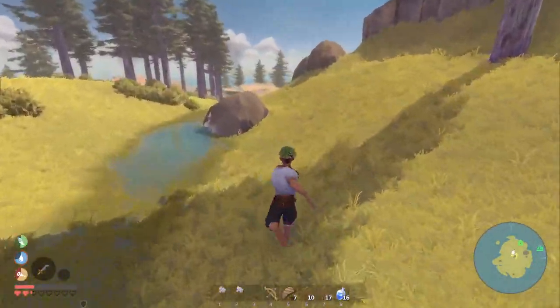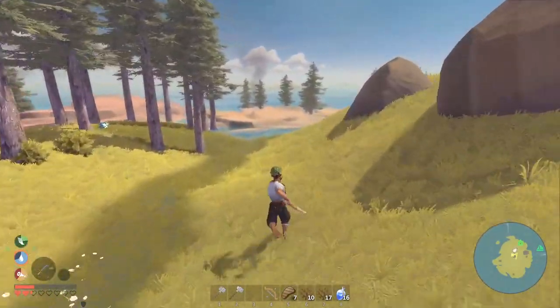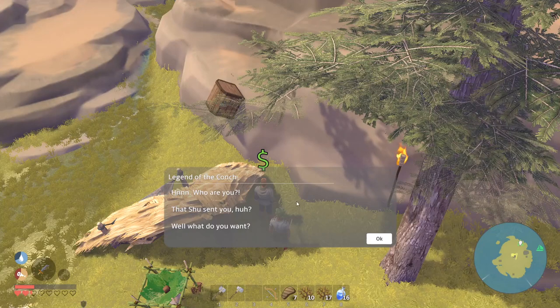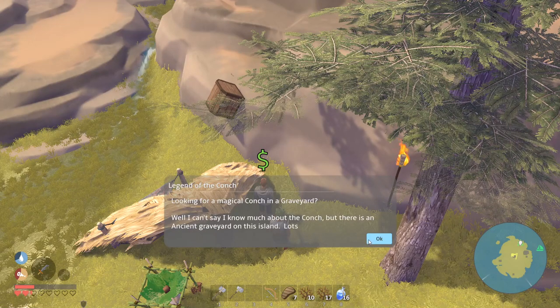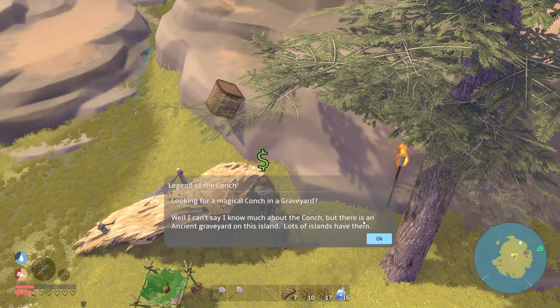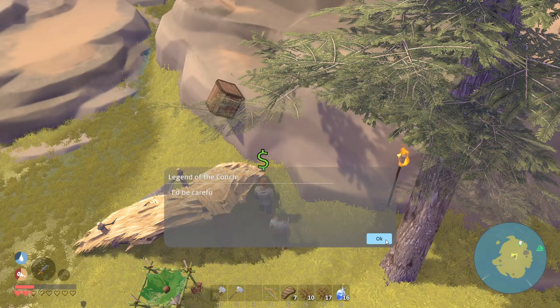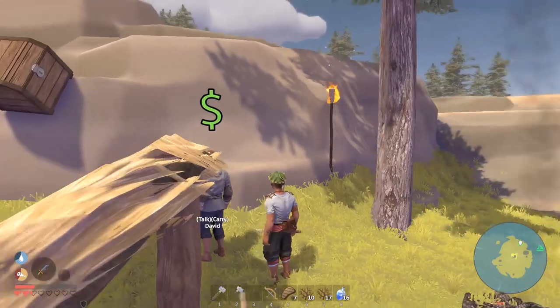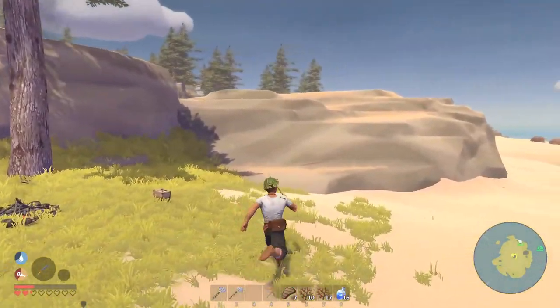There's a trail right over here to go down to the beach where we'll find the hermit. We talk to him and he says there is an ancient graveyard on the island — a lot of islands have them — but to be careful because the water does strange things underground. He mentions the golems used to be fish, which is very interesting.